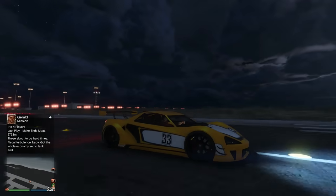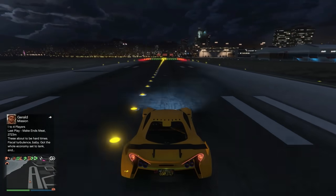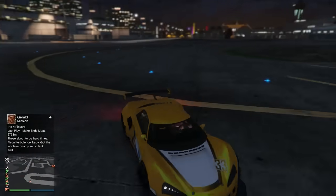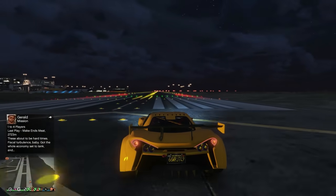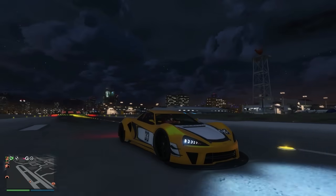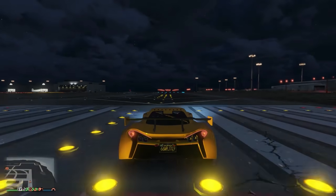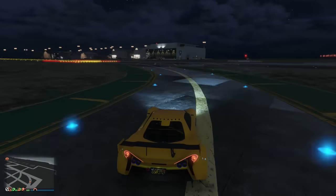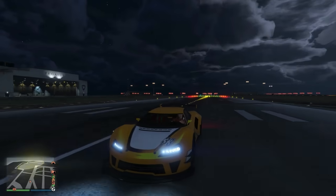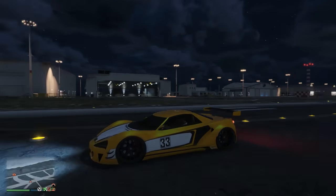At number 13 we have the Itali GTB Custom. Top speed is 127 miles an hour, and the price is about $1.6 million — and a lot more, because this is a Benny's vehicle that comes with a lot of upgrades. Honestly $1.6 million is not that bad for what you get; there are way more expensive cars in the game. At 127 miles an hour you're getting the 13th fastest fully upgraded car.